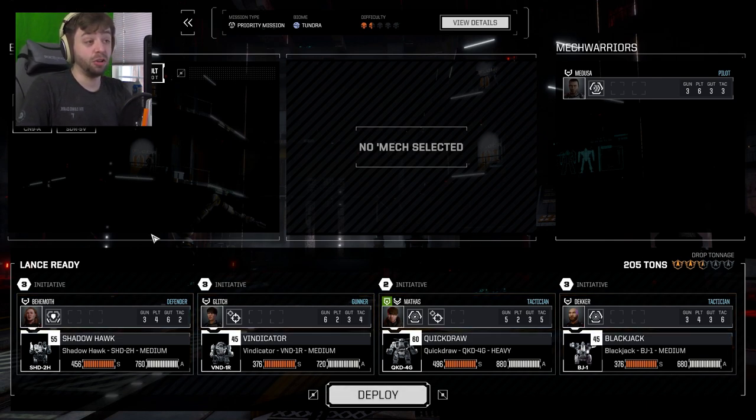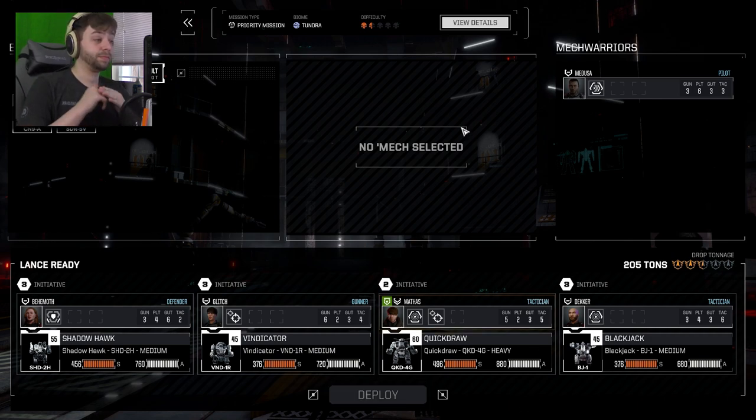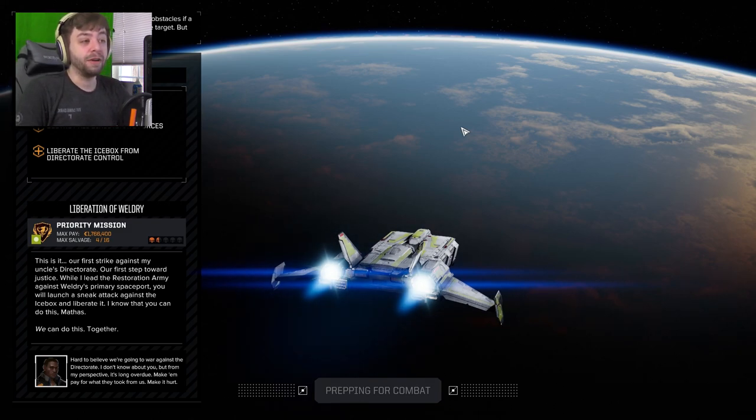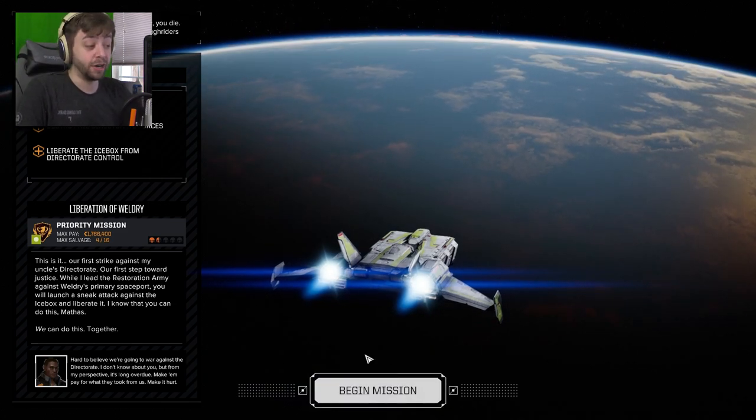Mathis in the Quickdraw — we're going to stick with this loadout and just roll in. Let's go. I'm excited. Let's see what a two-skull mission is really like. We know what a one-and-a-half skull is, so what's an extra half skull? Fight your way to the Icebox prison camp, destroy all Directorate forces, and liberate the Icebox from Directorate control. This is our first strike against the Directorate — our first step toward justice.